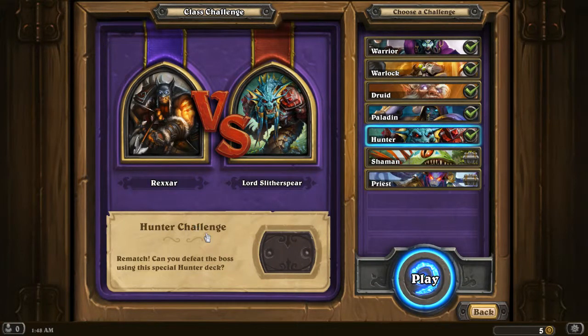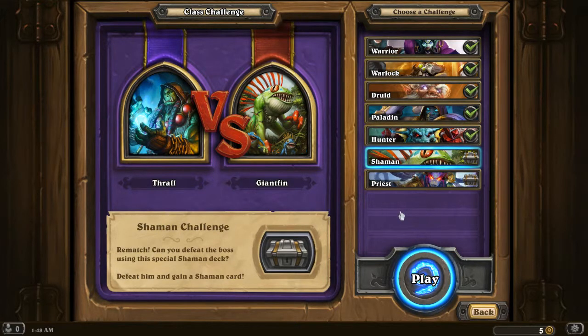Hello everybody, Steve Main here, getting ready to jump into the League of Explorers class challenges for week 3. We've opened up all of them, we've finished Hunter, and we're up to Shaman. So we're going to be taking Thrall vs. Giant Finn, and I'm almost positive I'm going to be playing a Murloc.